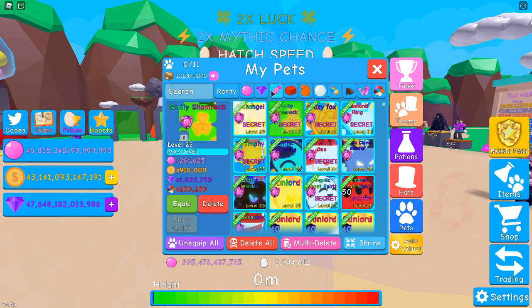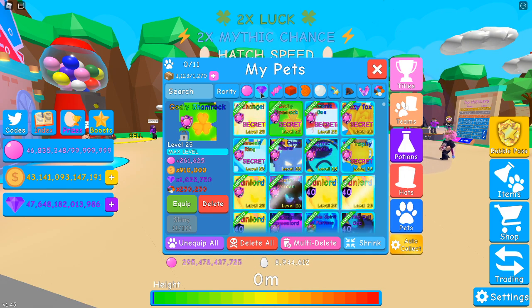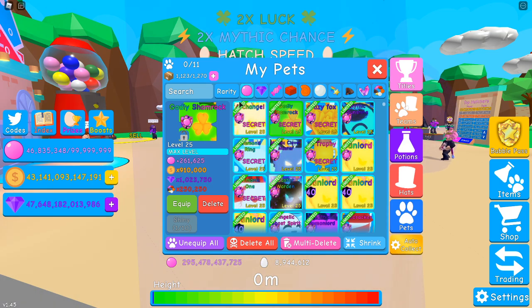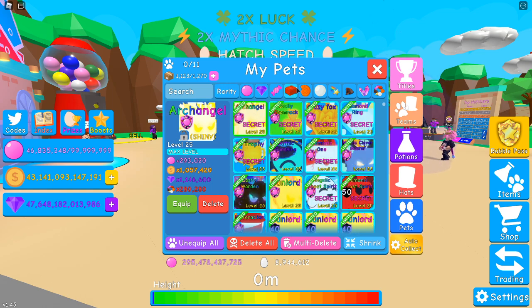The penultimate thing that people don't do: there's these buttons up here — use them. Especially the coins and gems ones. Have your coin team and your gem team set up. I hate to see people sorting through their pets trying to figure out which pets have higher gems — just click this button. It will order all your pets by highest gems. I think my archangel is highest in everything.